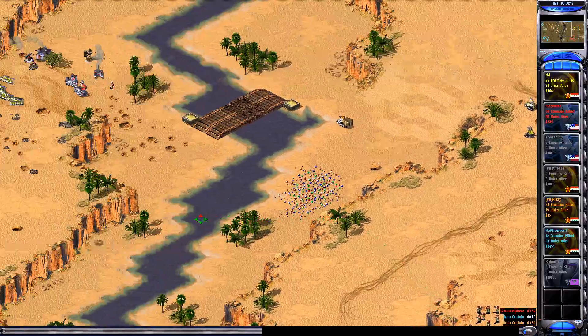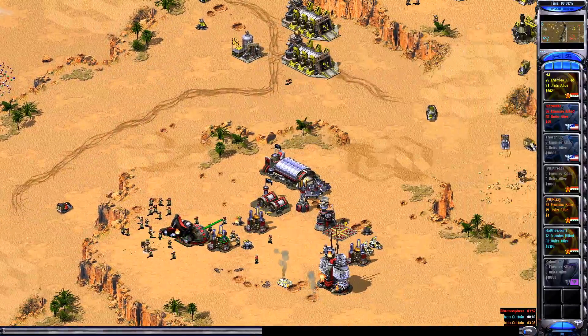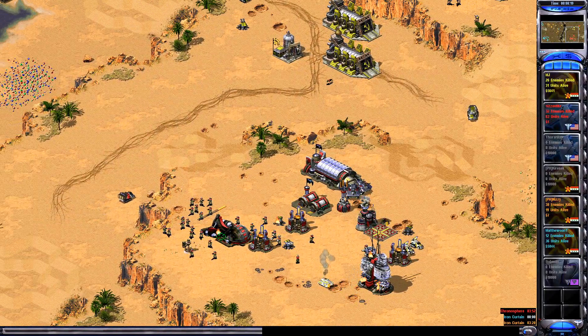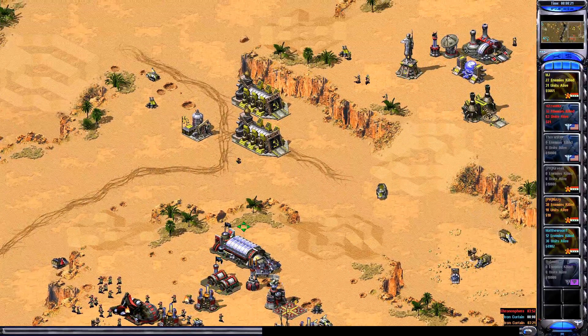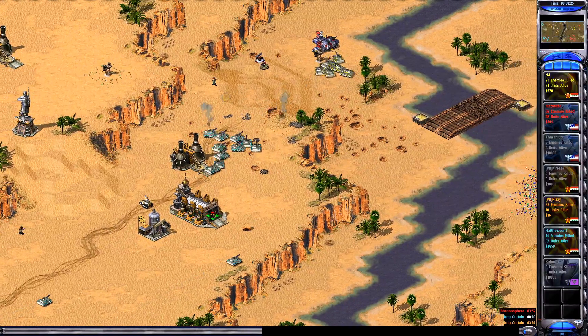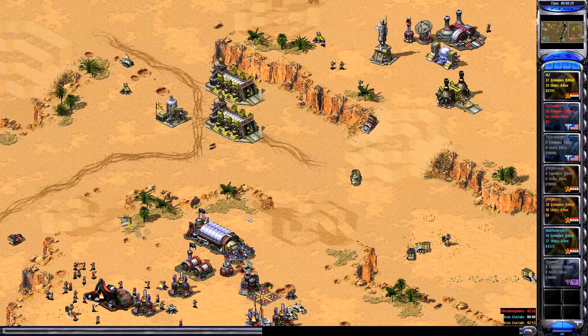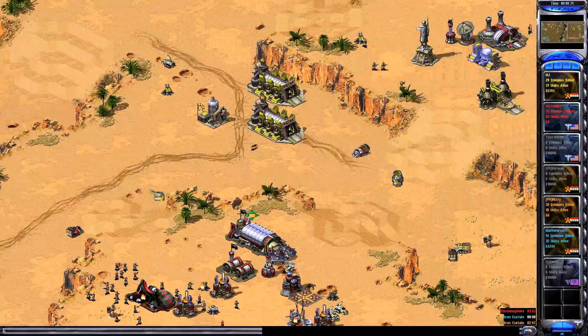When there's no anti-air it's your best option. Oh, he didn't get it — damn. Elite rhino! And MJ's MCV is just sitting there while he's retreating.